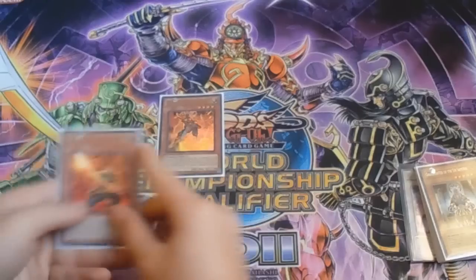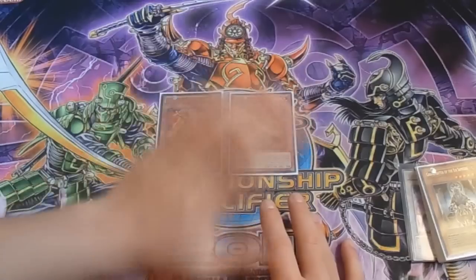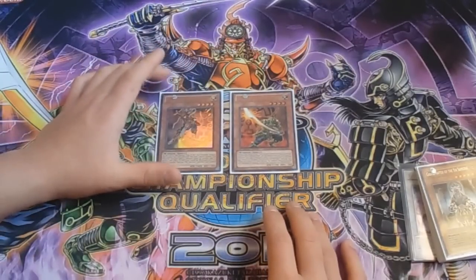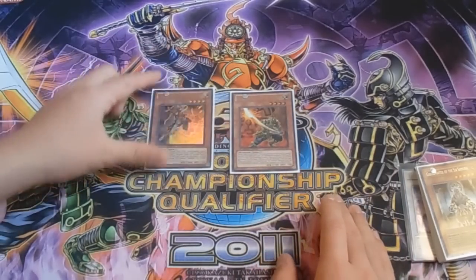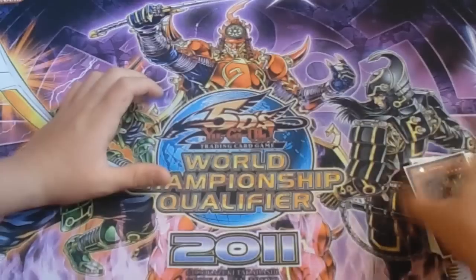Next I play one Legendary Six Samurai Shi En and one Enishi to round off my monster lineup. Enishi is the best Six Samurai monster in this deck — he's your Compulsory, just too good. The fact that you can use his effect during your opponent's turn to bounce back monsters is absolutely amazing. Sanji is a great Asceticism target with Kazan as well.